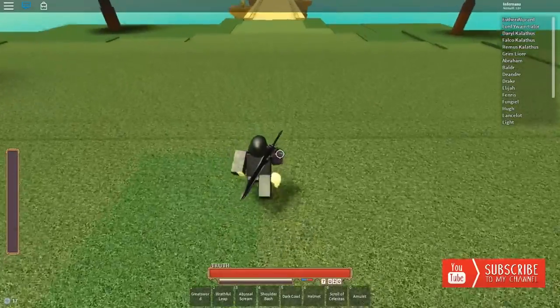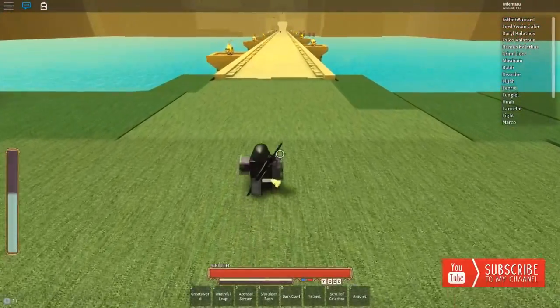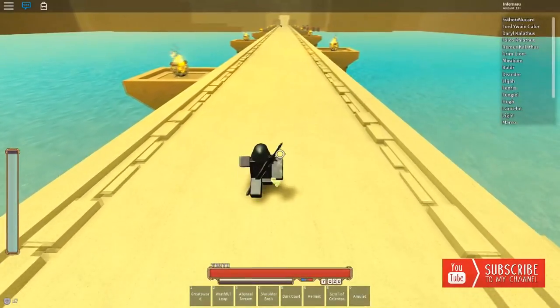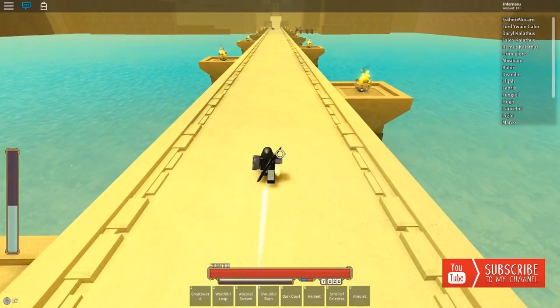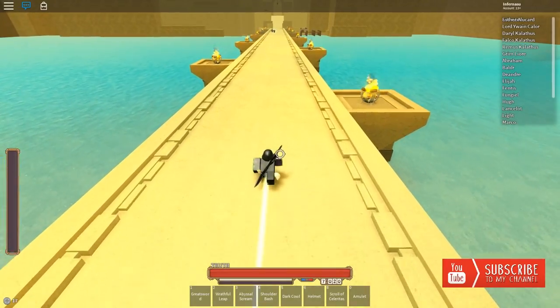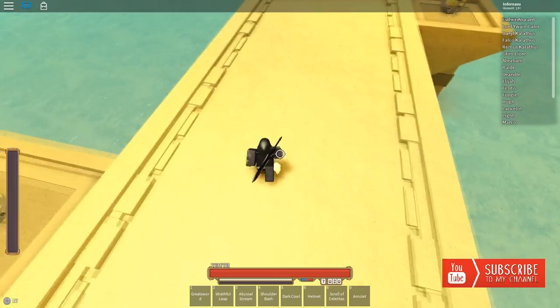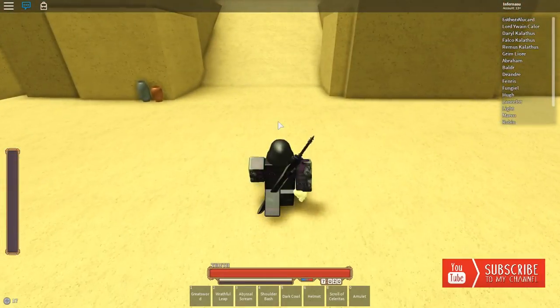I'm not allowed to show you where the super class NPCs are, because if I show them the developer will literally switch where the NPCs are and it'll mess everyone up. So I can't show that.